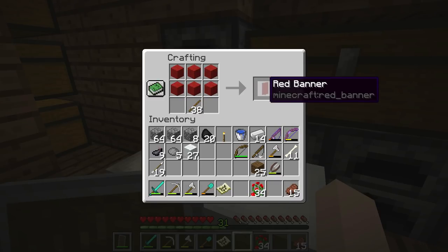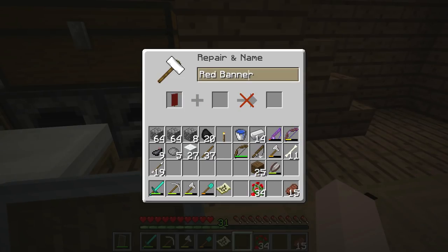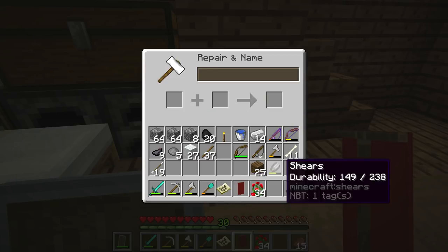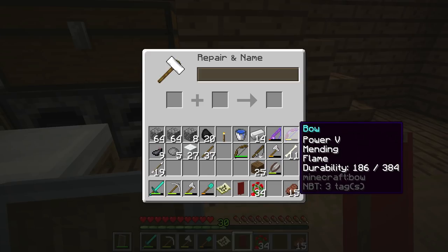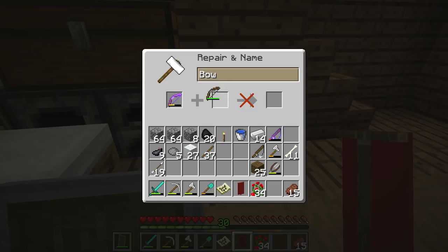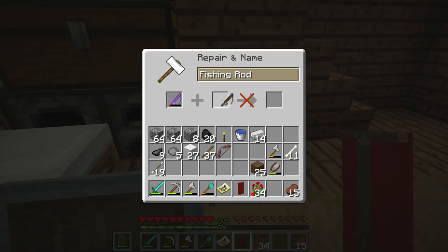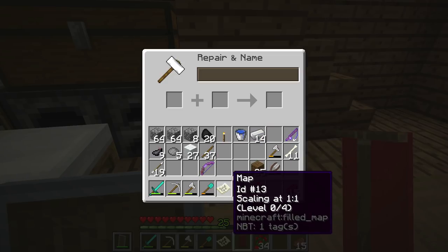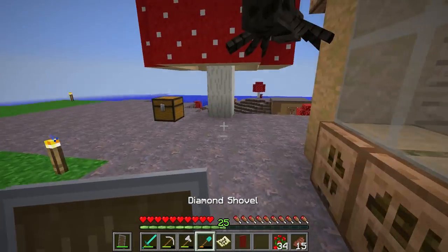Let's make some sticks and then make a banner. Right now I just have a normal banner and I'm going to rename it 'Tomo's House.' I can also fix up some of my tools - Tomo gave me this really amazing bow with Power 5, Mending, and Flame, and a fishing rod from his fishing farm with Mending, Unbreaking, and Luck of the Sea. Let's fix those up. Now the map has Tomo's house on it.